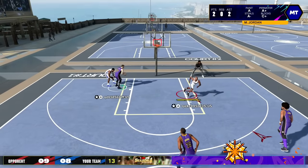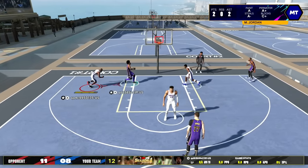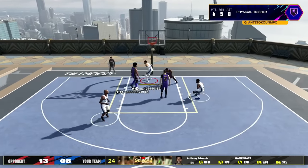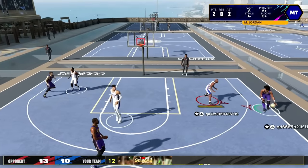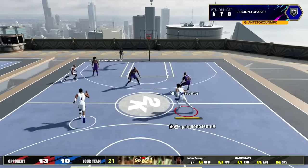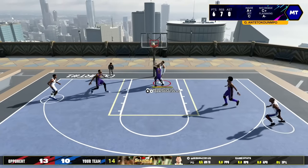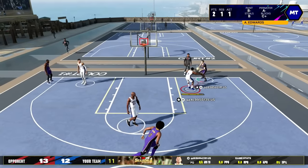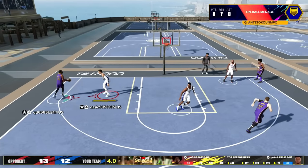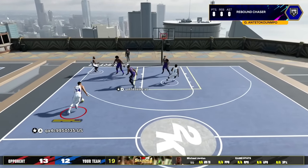I have a chance to take the lead but step out of bounds again — my defender was behind me and I still got called out of bounds. That invisible wall on the baseline is bad, really bad. I hope it's not in the final game. Down 13 to 8 now, down five points — this could be my first loss in 2K25. Look at Giannis with Hall of Fame Physical Finisher, that badge is insane. He misses another three with Julius Erving. Down 13 to 10, Giannis on the iso — I pump fake, he jumps, I lay it up, now it's a one-point game.